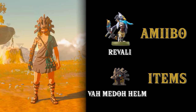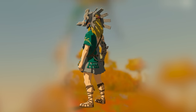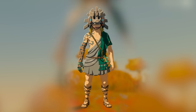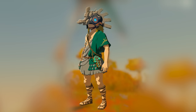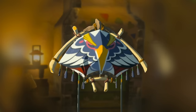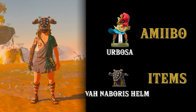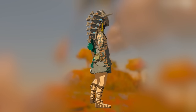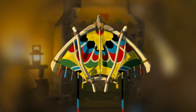Revali will give you the Va Medoh divine helm, which gives you cold resistance. If you pair it with your archaic trousers from the beginning of the game, that mask plus those trousers gives you full cold resistance for climbing anywhere at high altitudes or in the cold. Revali will give you the Rito Champion fabric. Urbosa gives you the Va Naboris divine helm, which gives you plus one shock resistance. Urbosa will give you the Gerudo Champion fabric.